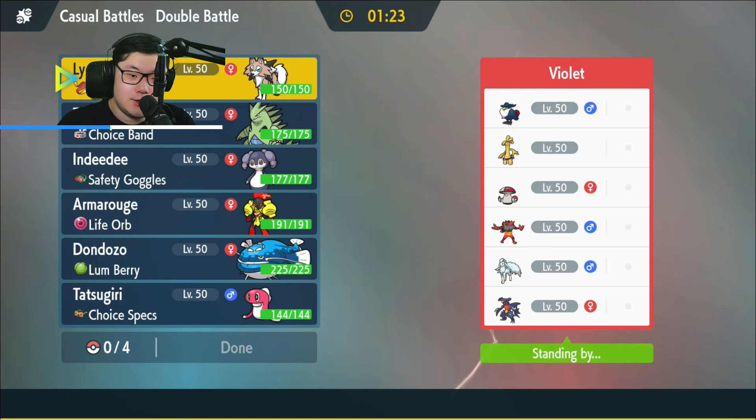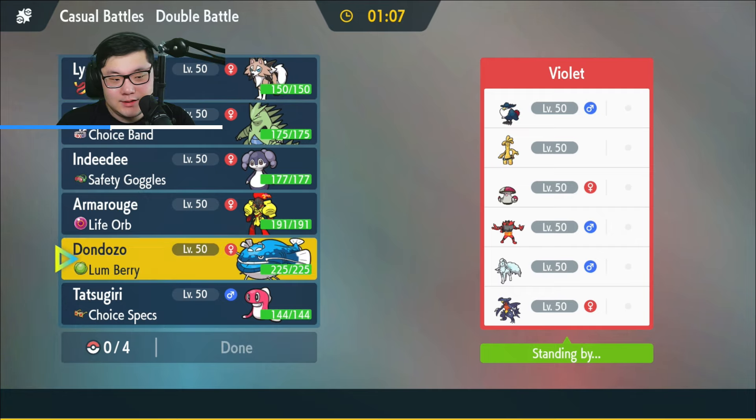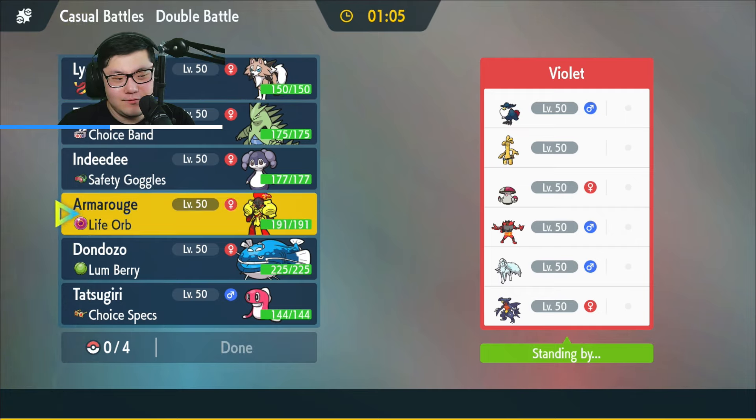Honchkrow is cool. Honchkrow, Golden Goal, Amoongus, Incineroar, Alolan Ninetales, and Garchomp. What abilities does Honchkrow get? Super Luck and Moxie instead of Prankster, unlike its counterpart Murkrow. So I don't know if I really have to fear it.